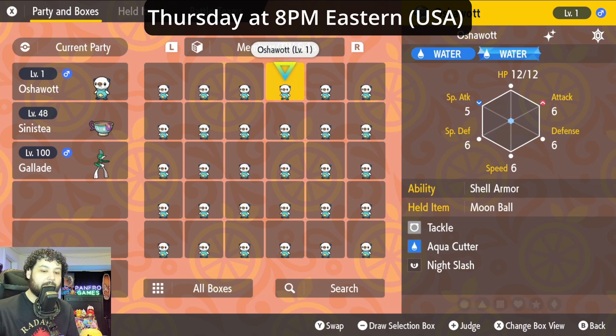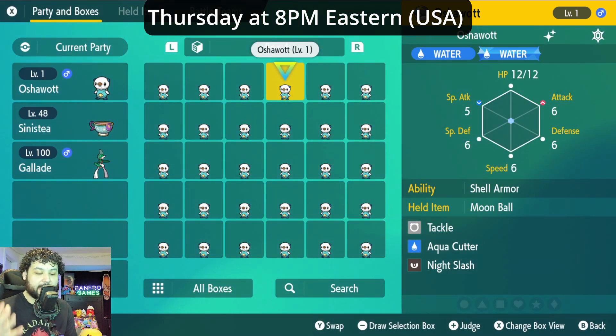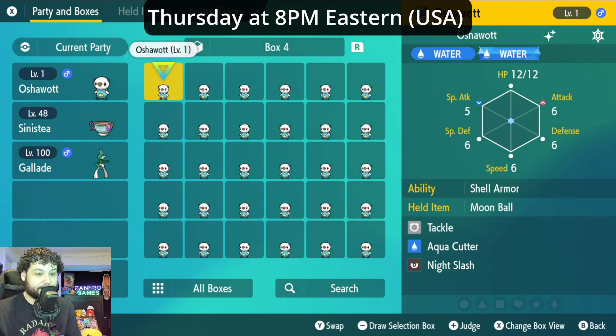So how is this going to happen? Thursday at 8 PM Eastern US time I'm going to be doing a livestream that will last around three hours, and I'm just going to be giving these away with a code on the screen. You don't have to pay any money — just come to the stream, get lucky, and you'll get yourself a shiny Oshawott.